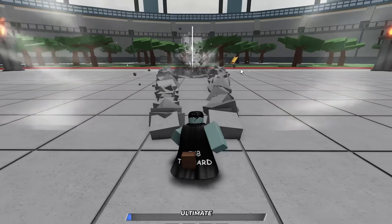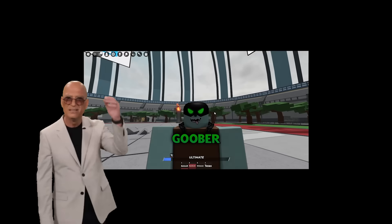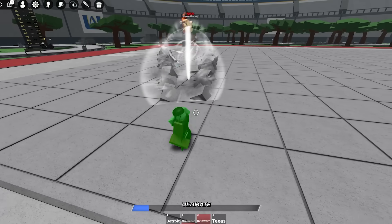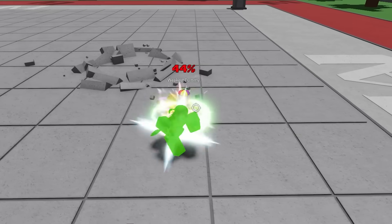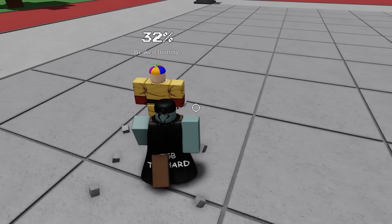Detroit is a punch move. Manchester is a kick move. All of these moves kick and punch so far — how are you supposed to combo with this? There's Delaware, which is like a gun move that also sends the player flying away. And then there's Texas, which is a combo move. That one's actually pretty good because we can do a combo extender with it.